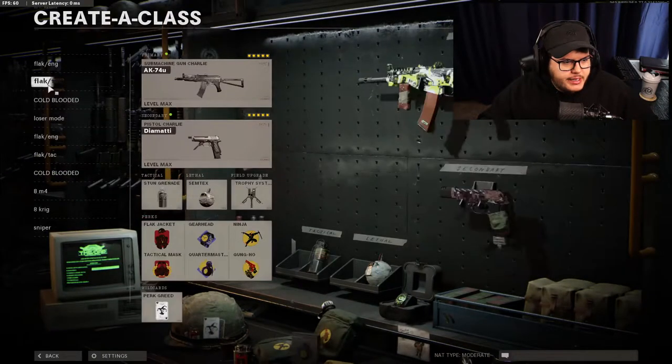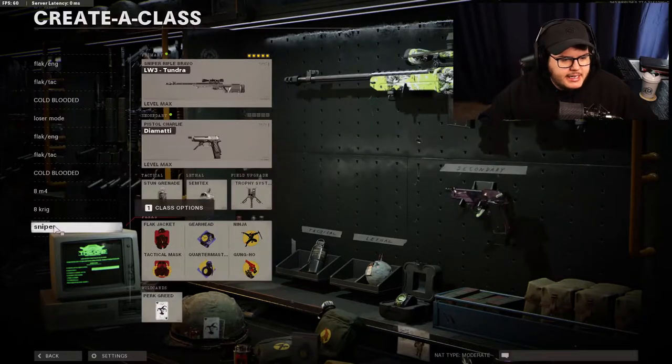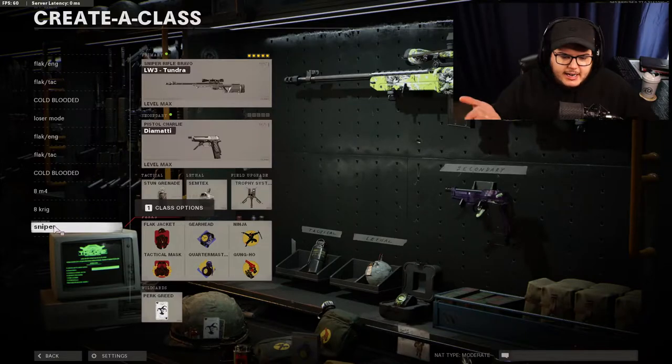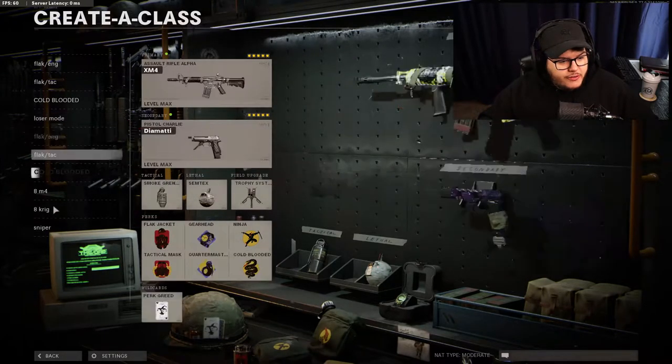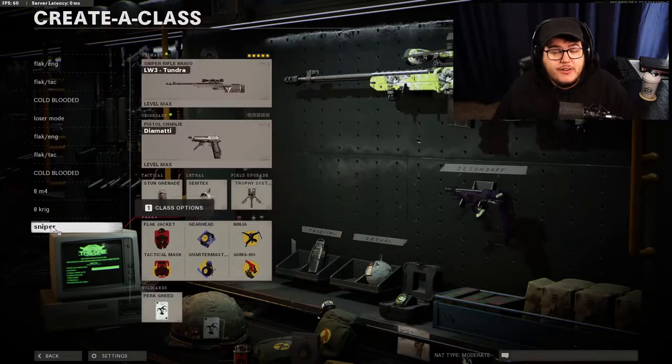Finally we just have the standard sniper with all the same attachments from the overkill sniper class, but I just have the Diamatti in this class. This class is simply for if they ever ban overkill - then I just have a sniper class. I had a 10th slot and didn't know what else to do with it. You should really never run this class because everyone's going to be running the overkill class anyway. This is just for if you ever don't want to have an AK on your back.